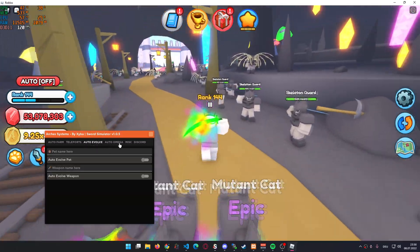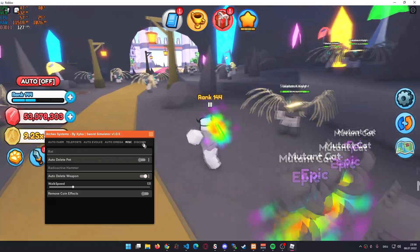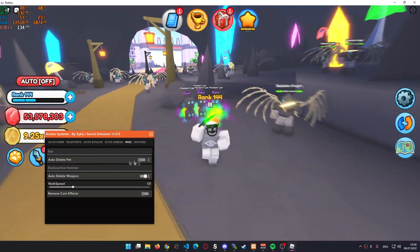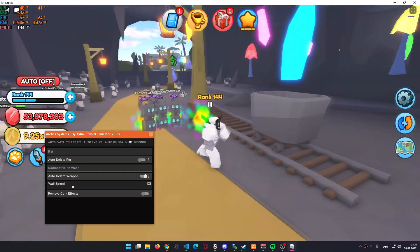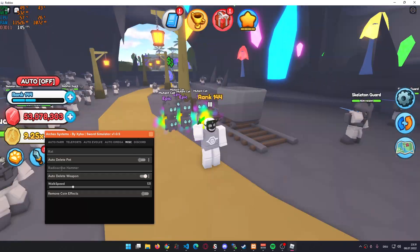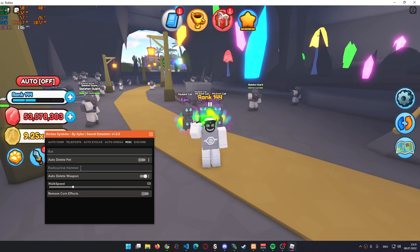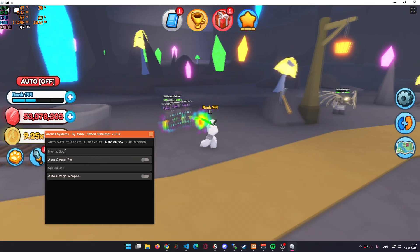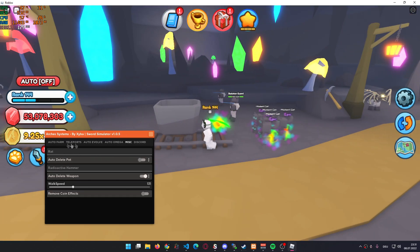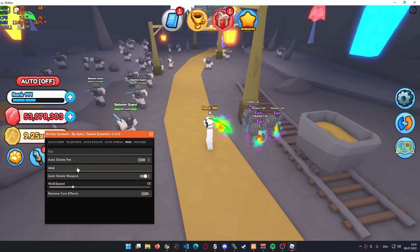Then we of course have stuff like auto evolve and auto omega. Here in the misc tab, we also have the auto delete option, which is very useful especially for the late game when you're looking to get radioactive catalyst but you don't want to get those annoying hammers. You can just type in 'radioactive hammer' and then hit the auto delete button, which is going to constantly delete them. You can also use commas in here, which works for the evolve, auto omega, and auto delete — so you can just do 'weapon 1, weapon 2' and it will delete all of them.